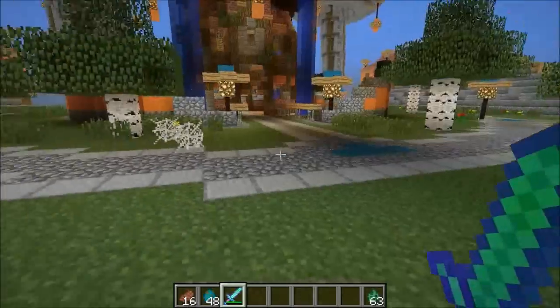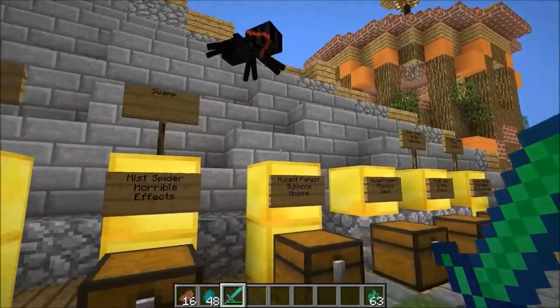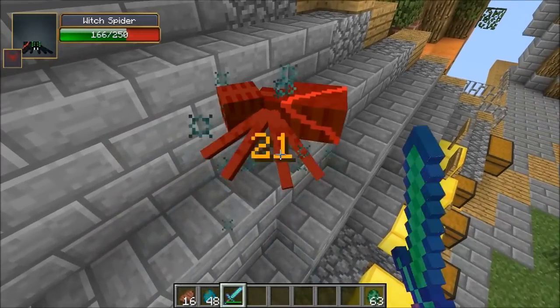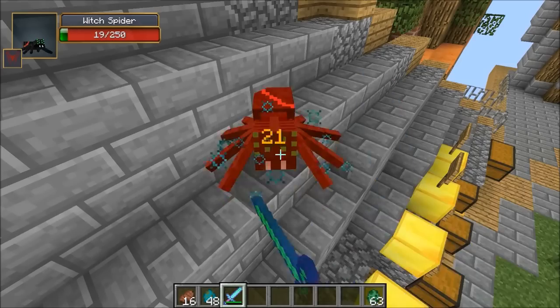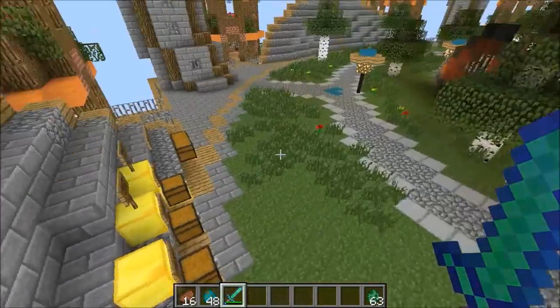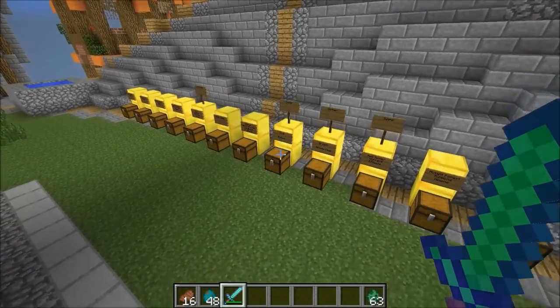You need some enchanted golden apples because that thing is mean. It's moving around — this one actually has a pretty cool texture. I'm just gonna kill you. I feel like you should drop an enchanted golden apple — I deserve it after fighting you. If you kill that thing you definitely deserve something. There's actually a bunch of weapons planned for each mob already.